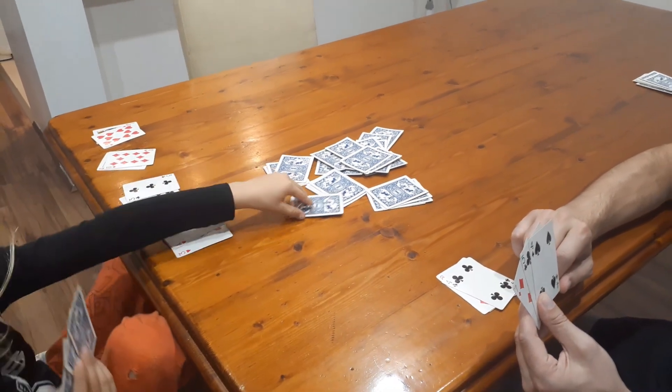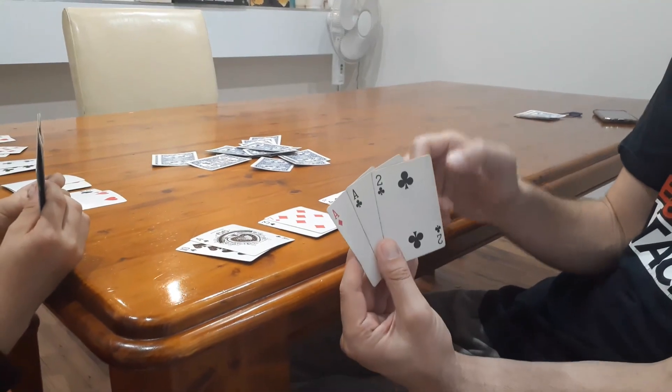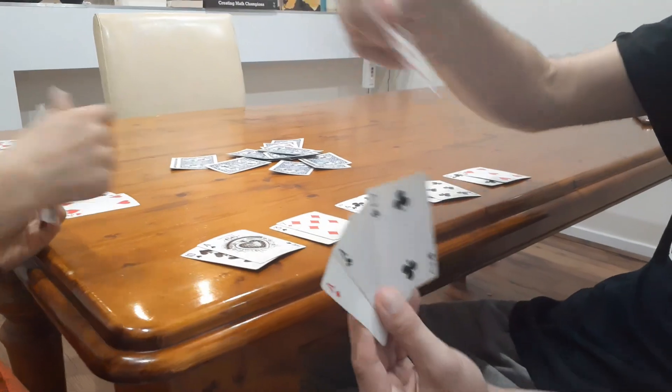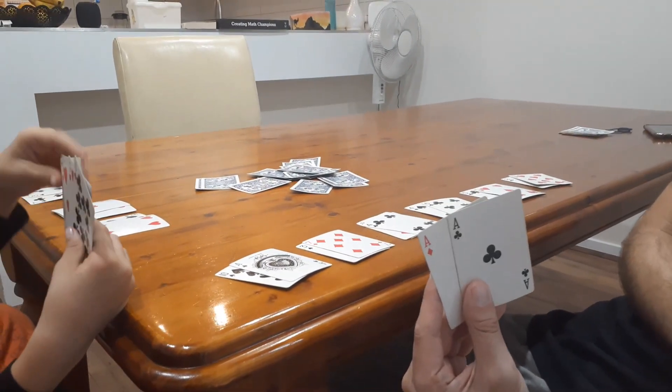If Nash gets down to zero cards, you draw three more. Go fish. I'm going to guess that Nash has got an eight, because you keep asking for a two. Do you have an eight? Yes. And do you have a nine, Nash? Yes.